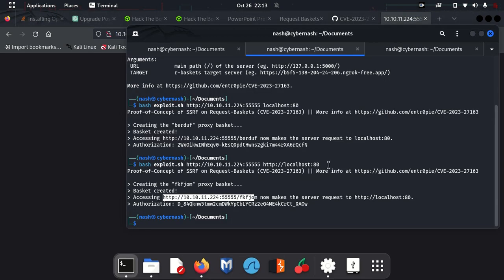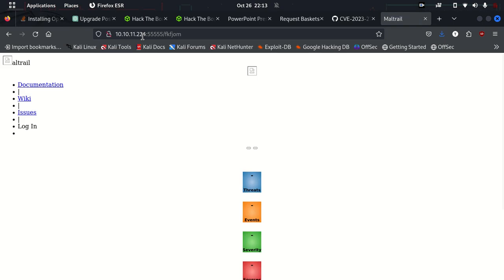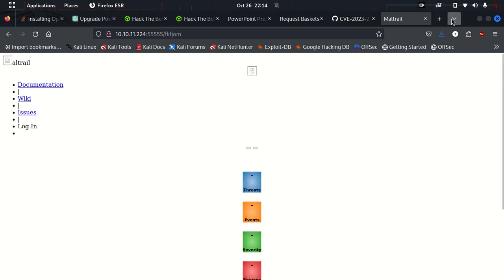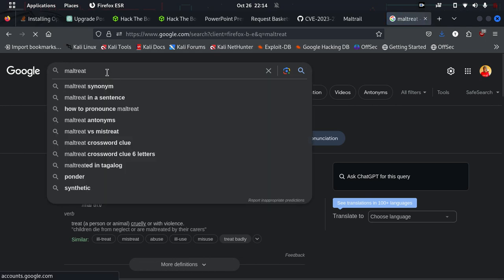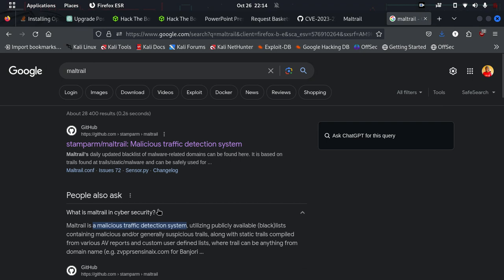I click the basket link and get a page that says 'Threats, Events, Severity, Sources' — something called Maltrail. It's powered by Maltrail: 'High Threats, Reports, Abuse and False Positives.' I don't know what Maltrail is, so let me search for it. Maltrail is a malicious traffic detection system utilizing publicly available lists containing malicious or generally suspicious trails.